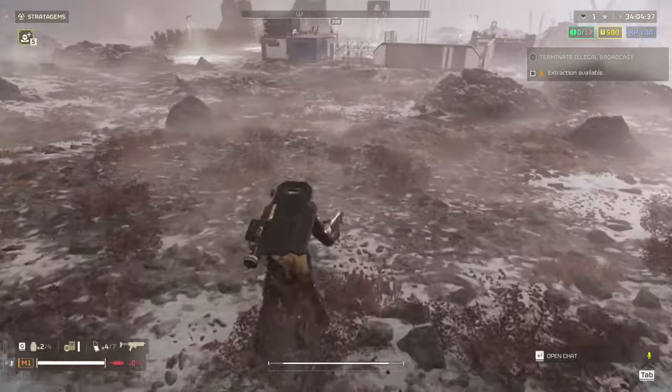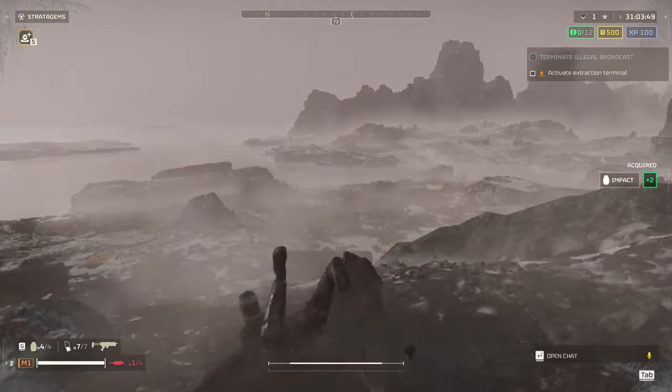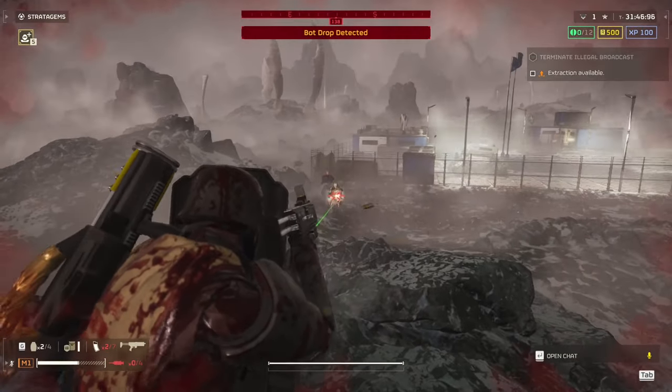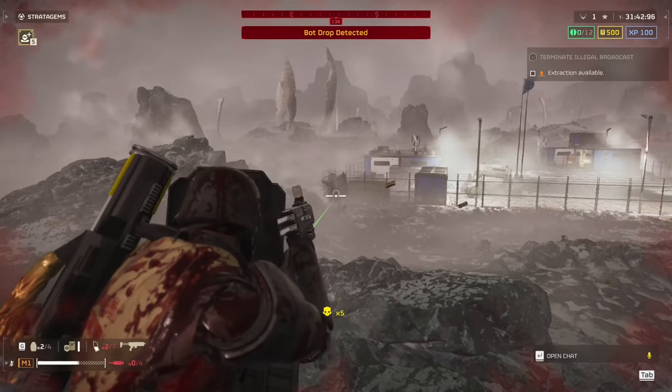Diving with the shield is not an issue in most cases. But if you dive from high enough with the shield out, you will drop it and have to pick it back up. However, you won't drop it diving from the same height with the shield on your back. I'd also recommend becoming comfortable switching camera sides so you can aim at targets on either side of the shield without turning.